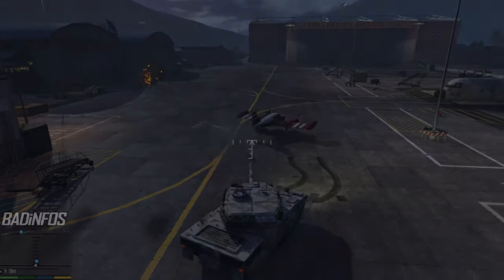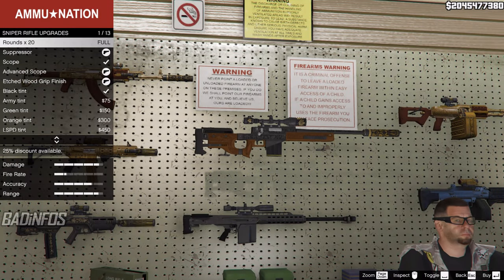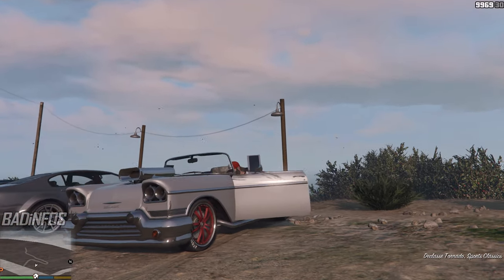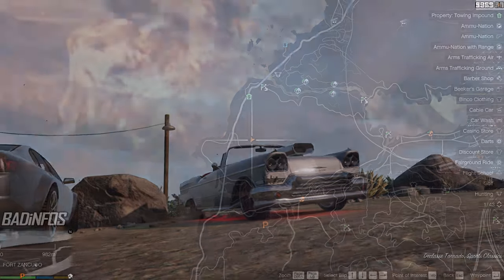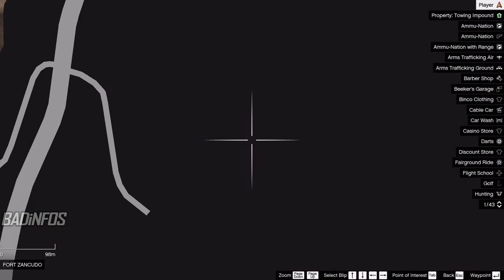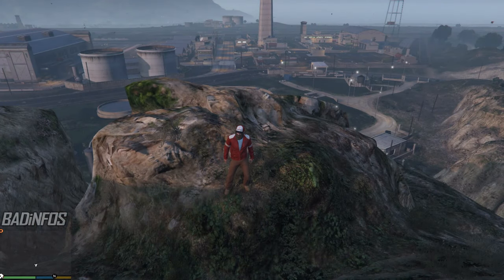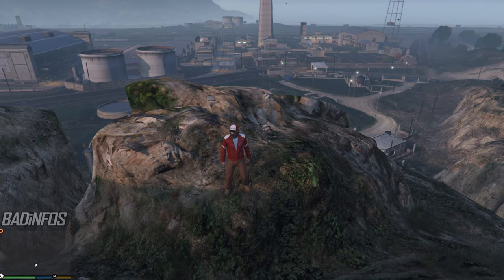Let's go! First of all, buy yourself a sniper rifle and a minigun from the gun store. Get yourself a car — any car will do — and drive to this location on the map. This is right above Fort Zancudo. You'll need to find this rock formation. It's a perfect sniping position and gives you good cover.